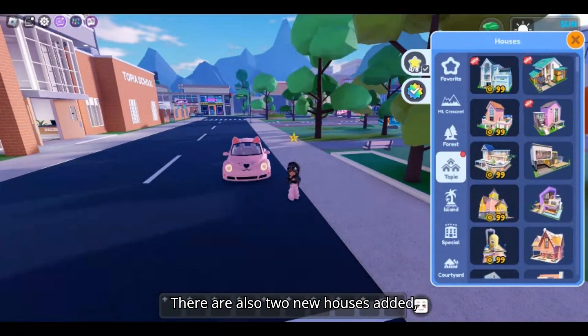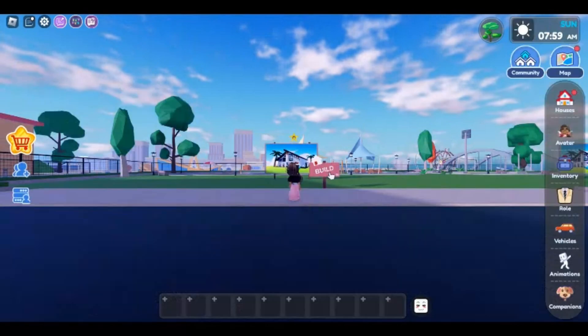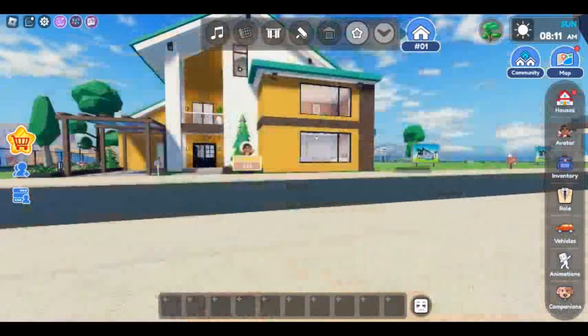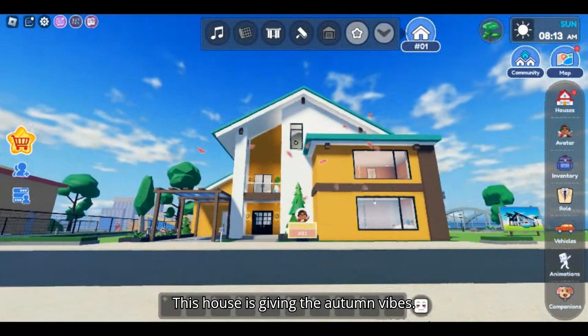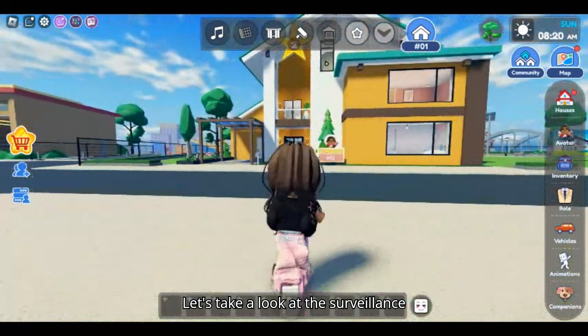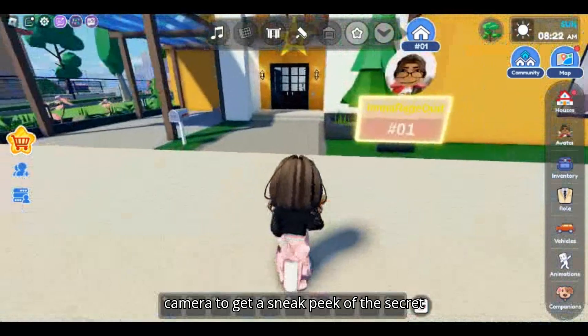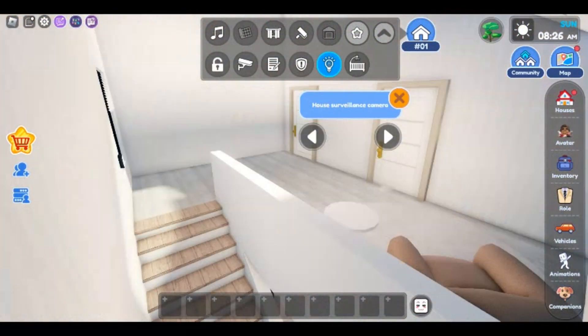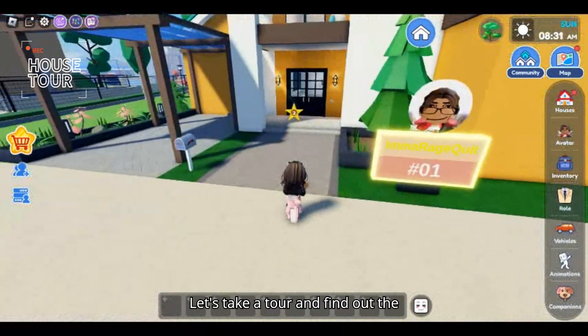There are also two new houses added. Let's go through the free house. This house is giving the autumn vibes. Let's take a look at the surveillance camera to get a sneak peek of the secret room. Let's take a tour and find out the secret.